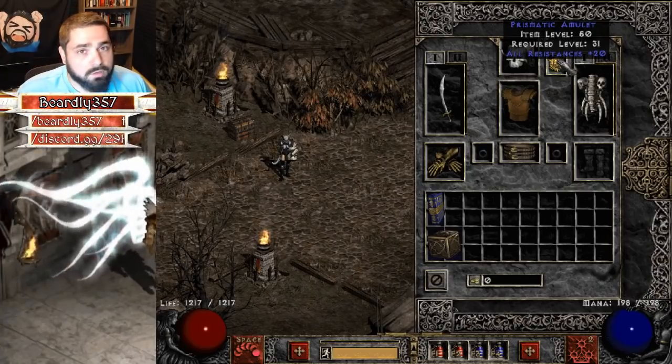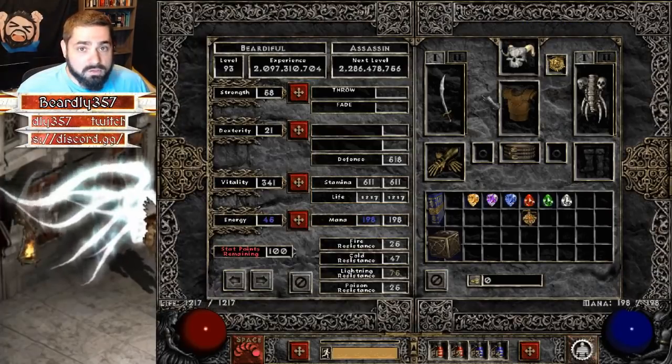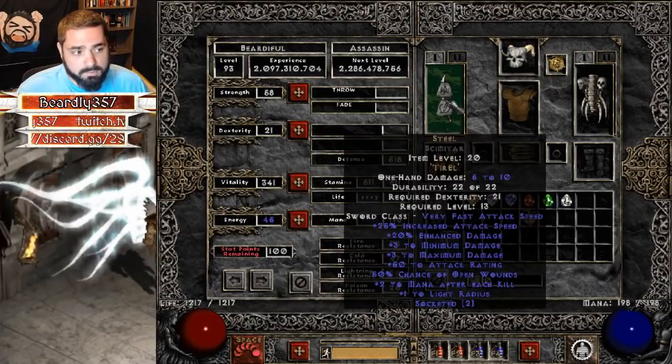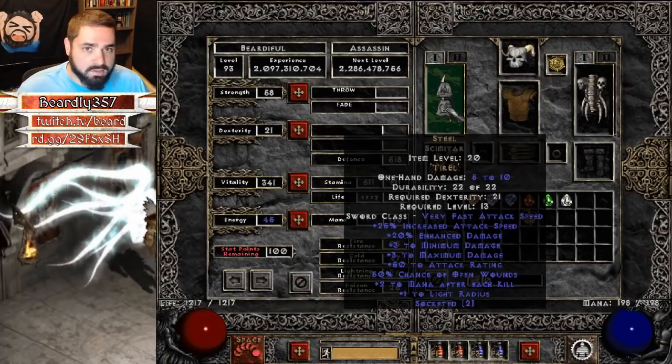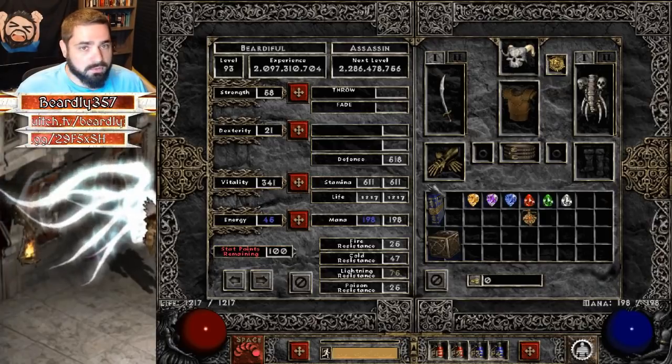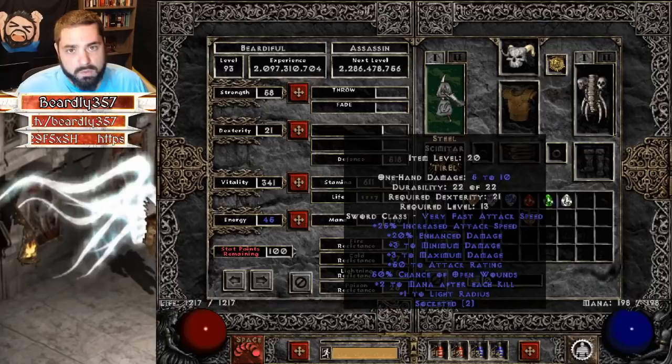This is a great amulet to have early ladder because it's a really easy way to get some resistances. You can get your perfect gems from the Hellforge, from farming Chaos, Lower Kurast, things like that. The reason you need one dexterity is to equip your scimitar — it requires 21 dexterity and as an assassin you start with 20. You might get dexterity elsewhere on your gear or in charms, so you may not have to put any points in dex.